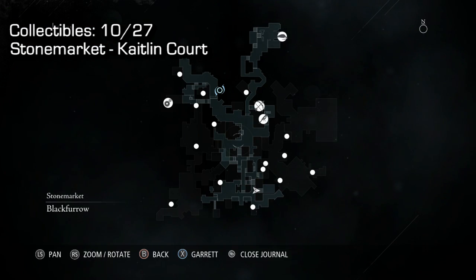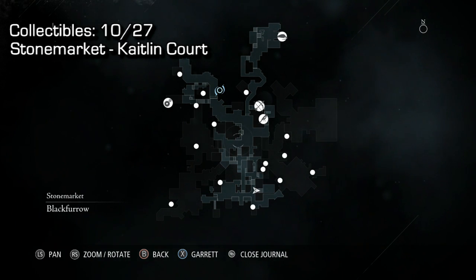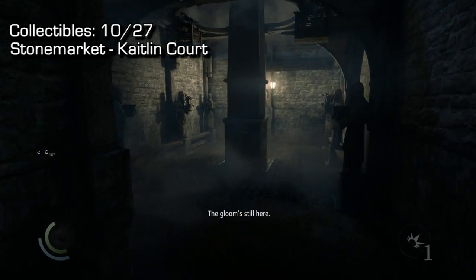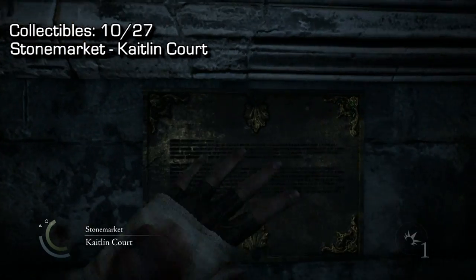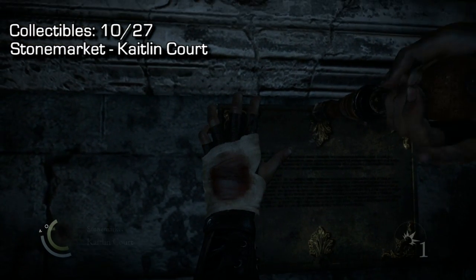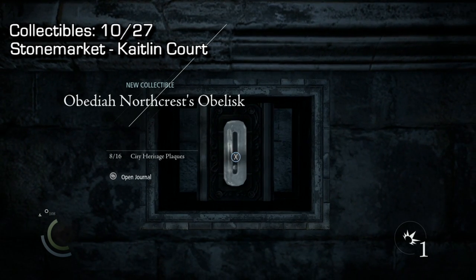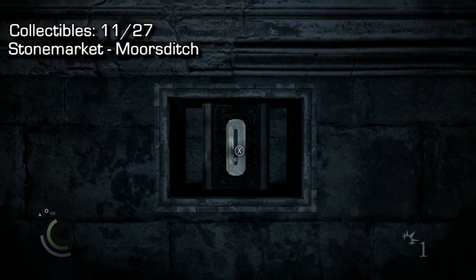Moving on, number 10 is in Stone Market, a little bit south of where I just was on the main floor — this is in Caitlin Court. It's a very small part of the map. There's a little button behind here — don't press it yet, but remember where Caitlin Court is because you'll need it for a later collectible.